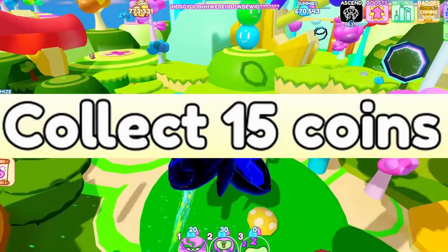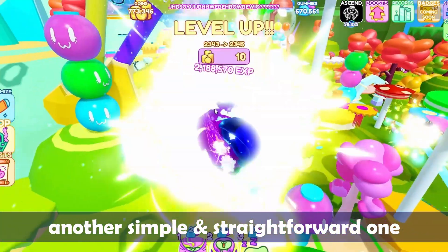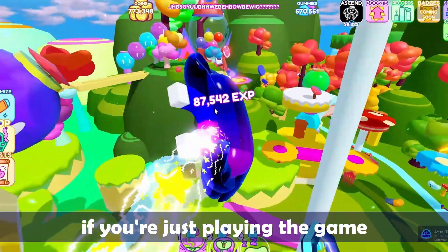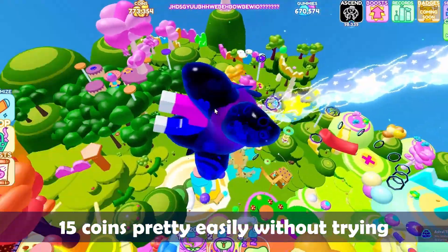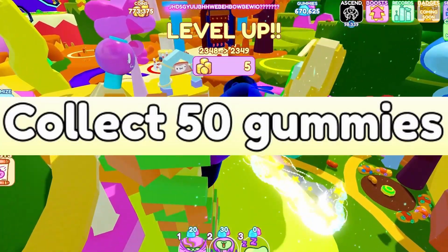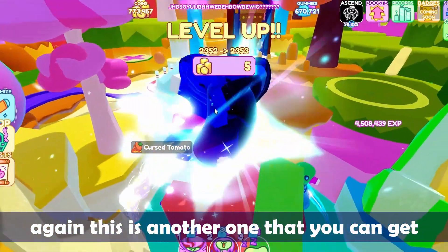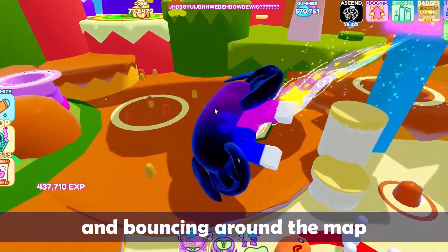Number 6: collect 15 coins. Another simple and straightforward one — if you're just playing the game, you should be able to pick up 15 coins pretty easily without trying. Number 7: collect 50 gummies. Again, this is another one that you can get just by playing the game and bouncing around the map.